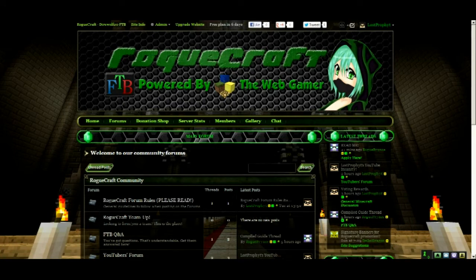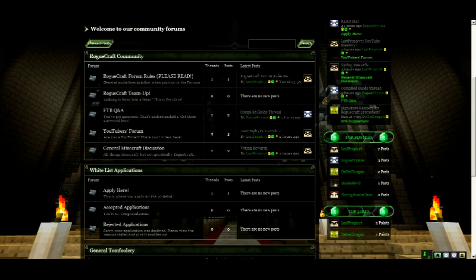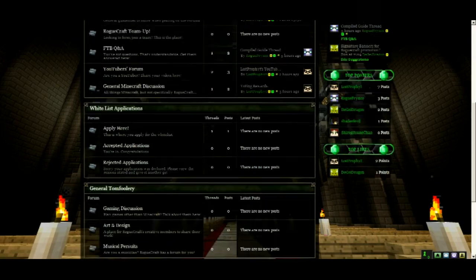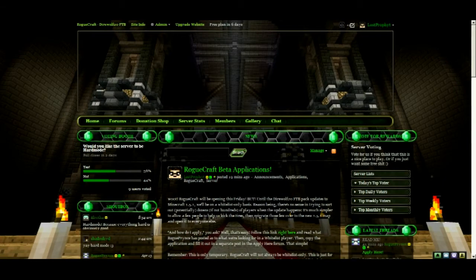Speaking of the forums — we got the forums right here. We got community forums, this is the all-important whitelist application section right here, and then down here we have general tomfoolery, website news and announcements and stuff like that. So yeah, get on here, join the community, come hang out with us.